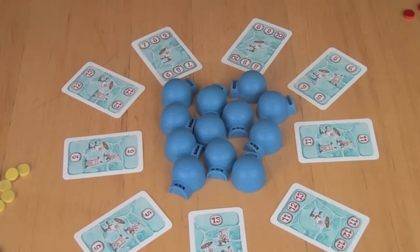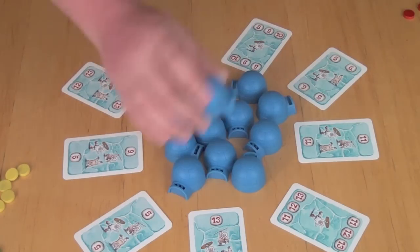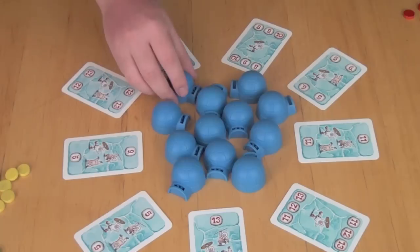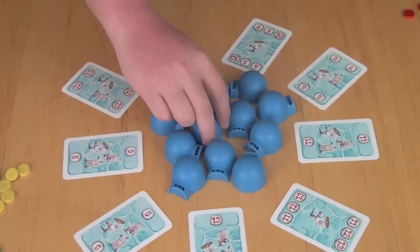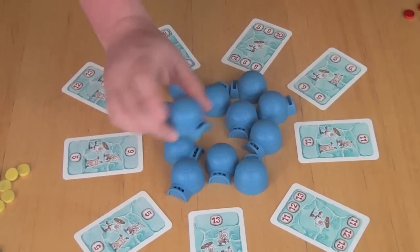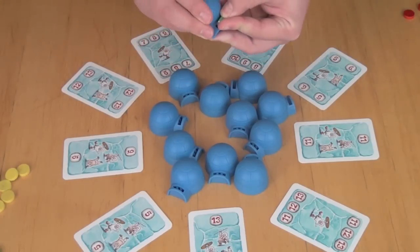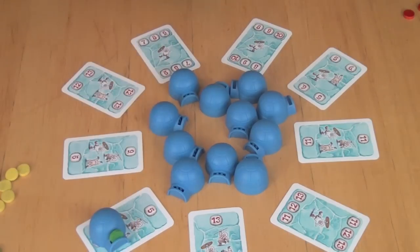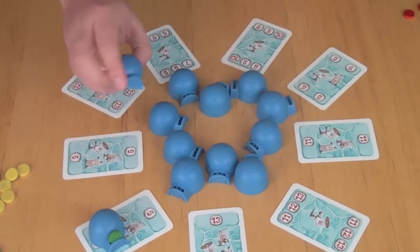Once you've laid all this down, the youngest player is going to count to 3, and every player is going to reach in and grab one of these igloos and shake it, trying to guess how many beads are inside. They can take one at a time, shake it, and either decide to bet with this igloo or place it back and then take another igloo. So let's say, for example, the green player picks one up and thinks there are 5 beads in there — they're going to place it on the 5. That is their bet that this igloo contains 5 beads.